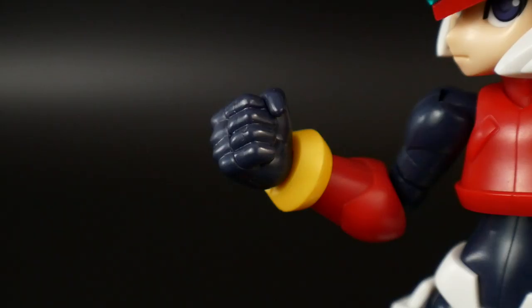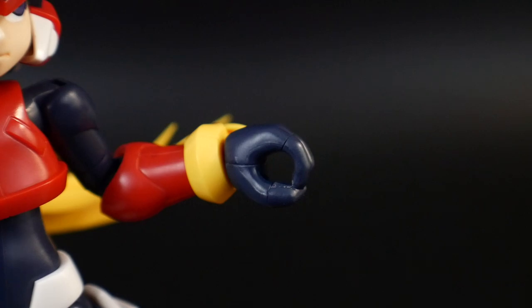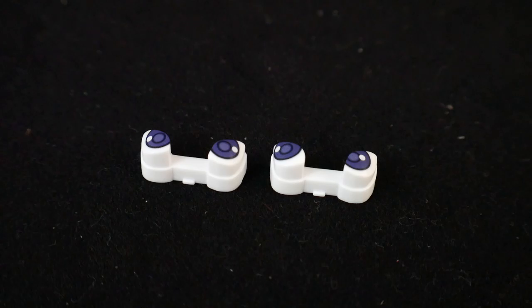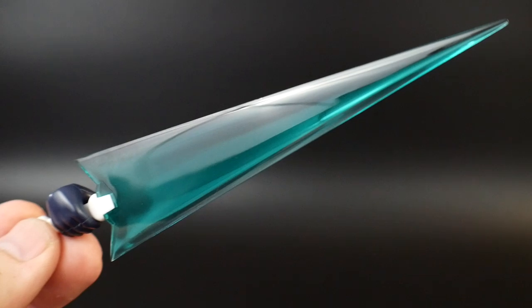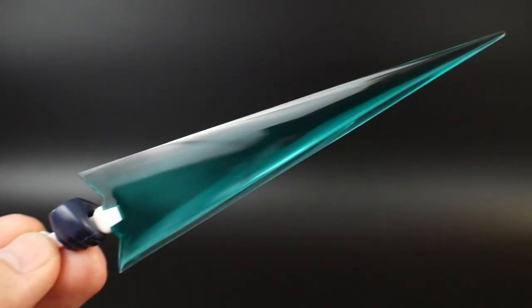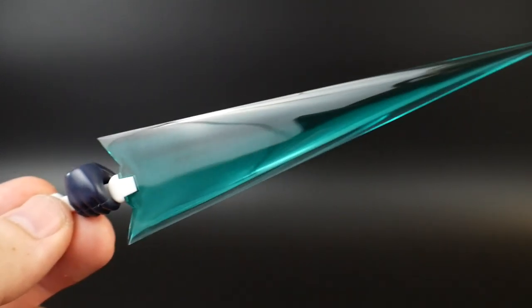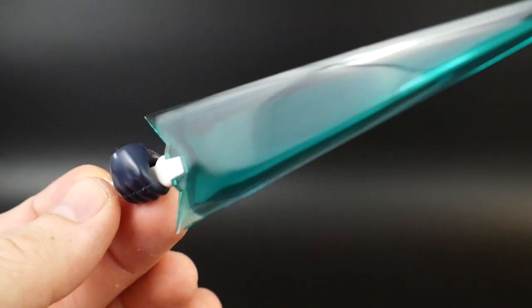Now for the accessories. He's going to come with four hands: fists for both, open hands for both, a trigger finger for both, and the Z Blade holding hand. For the face, he has two different face plates — the first is a neutral face with three different eye options. The second face plate is a screaming face, also with three sets of eyes: one looking left, one right, and one forward. For weapons, Zero has the Z Saber — pretty much his signature weapon. It looks really cool, and I actually prefer this over the lightsaber-type one from the Mega Man X series. It has a more triangle look to it, and I love the clear green they went with.